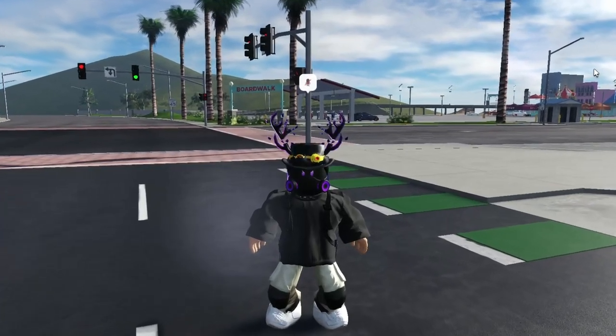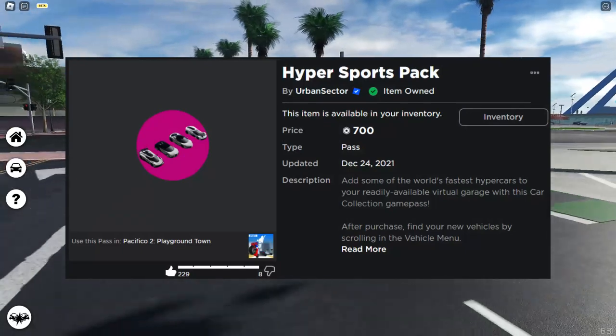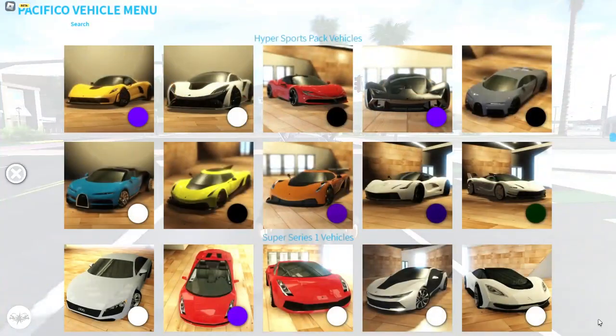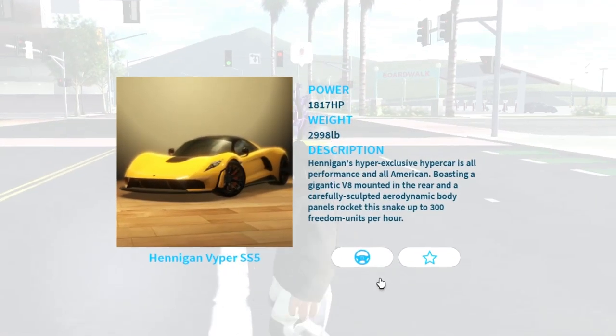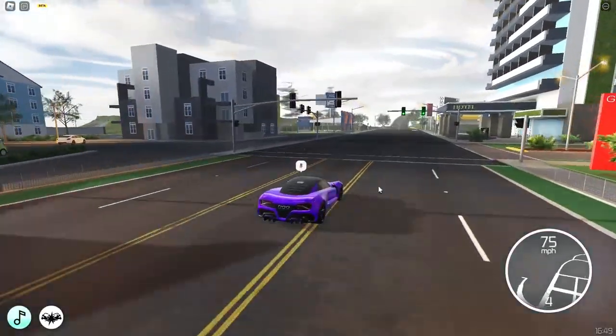Hey guys, my name is Mike and welcome back to another Roblox video. We're back in Pacifico 2 and we're going to review the hypercar game pass. I'll show you what's inside, the first one being a Hennessy Venom F5 — this just looks so good. Let's go to the highway and test them out.